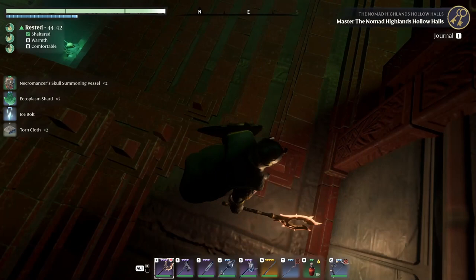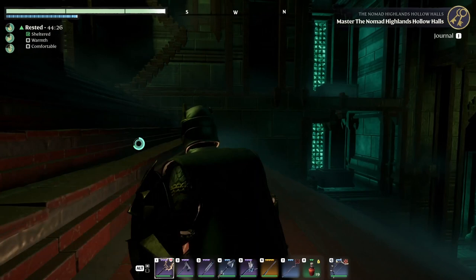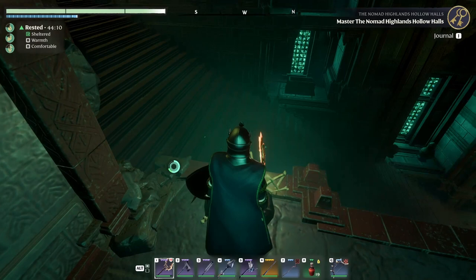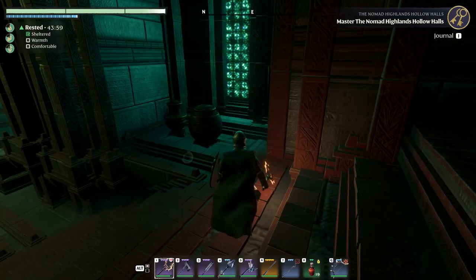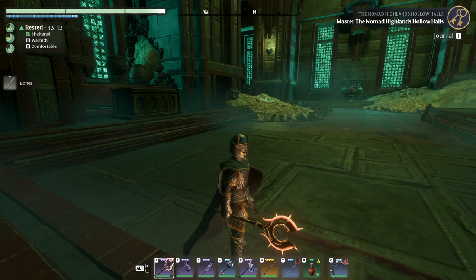Necromancer skull summoning vessel — amazing, gotta love it. If things get eerie I could get up in there in theory and kill those guys from far. I don't think they'd be able to reach me. Must be around here somewhere. Maybe we're gonna build something with all that red marble we get from around here. Prayer of the flame — that's for time in the shroud. I heard something like a door — amazing!